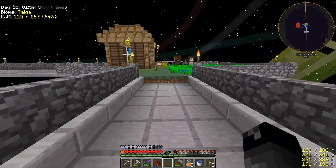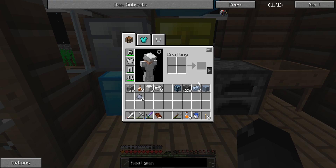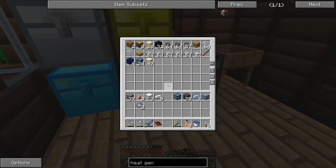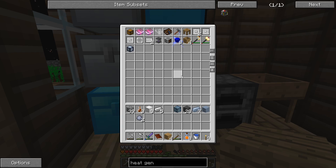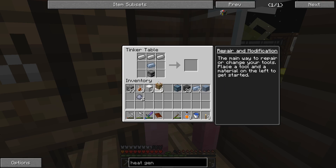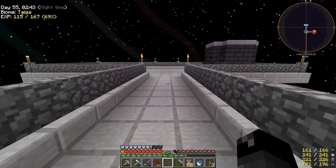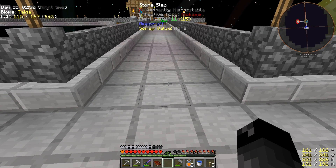We need the furnace and just two copper ingots I think. We'll put that there - two iron, three iron along the top. We need two planks, a furnace - I think we have an extra furnace somewhere. I'm going to have to farm some more trees, we're running low on wood. Furnace plus two planks, then we're just waiting on the copper.